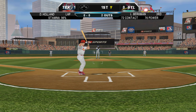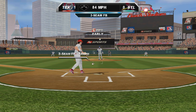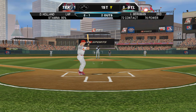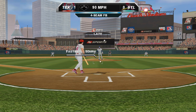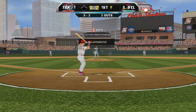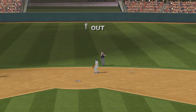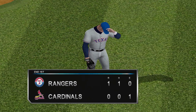Base is empty with two outs. On the way — that fastball gets by him on the first pitch. 0-1. Fastball. Swung and missed. 0-2. Line towards second. Kinsler. And a good defensive half inning — three up, three down.